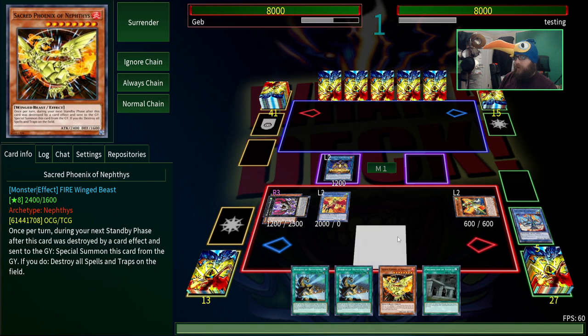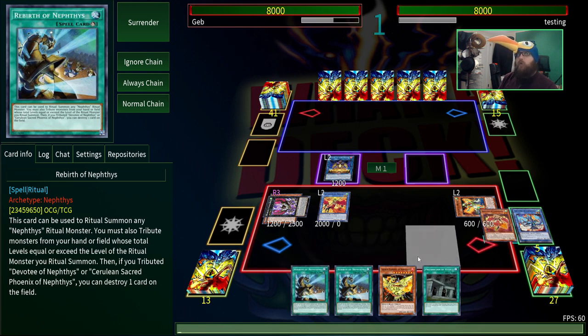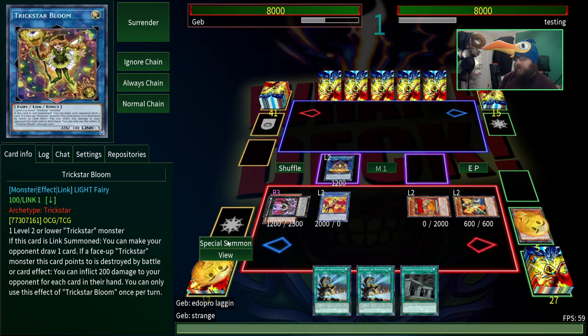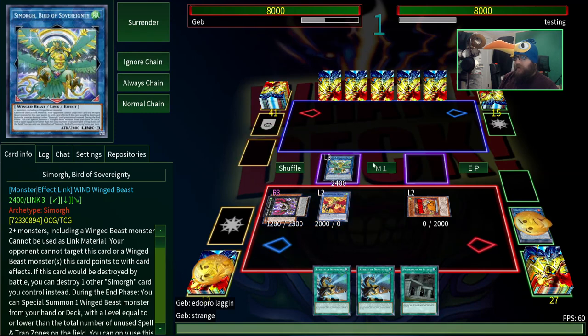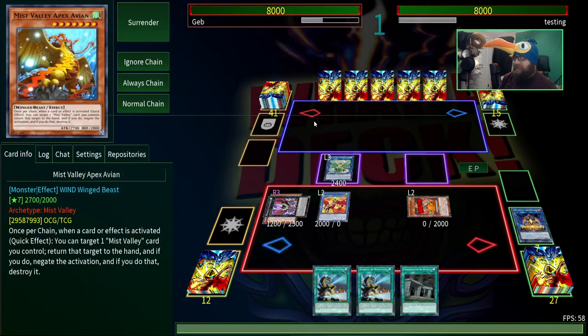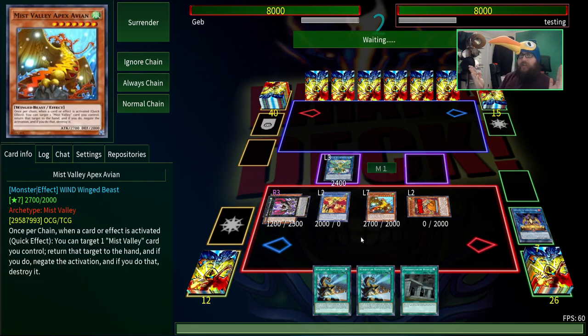We also have this card which will get us a ritual spell and a monster, so you can perhaps ritual summon again next turn. I wonder why it's lagging so much — EDO Pro lagging, very strange, even the words are lagging. Hopefully I don't time out. We're just going to use these two to make this. Most of the Neftis effects are when they're destroyed by card effects specifically. This one has a destroyed by battle clause — actually, it's tributed or destroyed by a Neftis card effect. It's got 2,000 attack and we've got the Apex Avian: 2,000 attack, 2 negates. Slightly better than last time — hopefully we'll be able to outgrind unlike the hero duel.